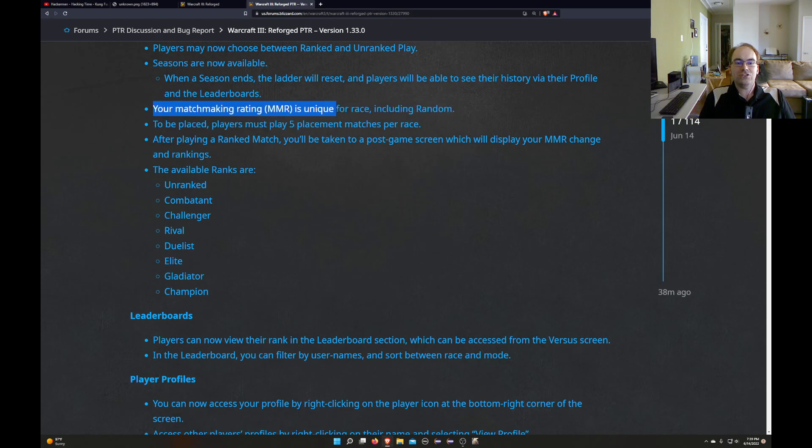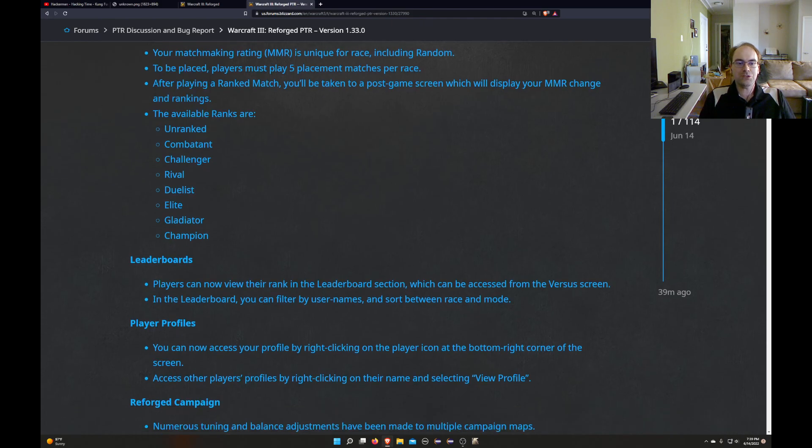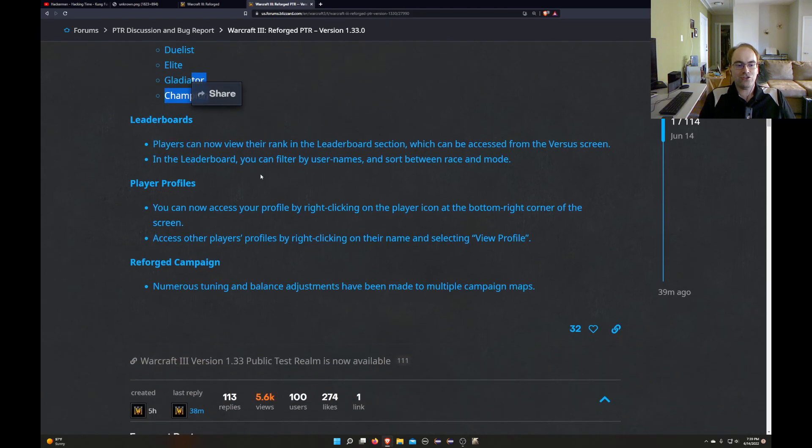Your matchmaking rating is unique per race, including random. To be placed, players must play five placement matches per race. After playing a ranked match, you'll be taken to a post-game screen which will display your MMR change and rankings. The available ranks are: unranked, combatant, challenger, rival, duelist, elite, gladiator, and champion.